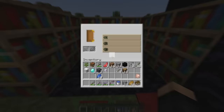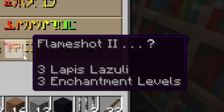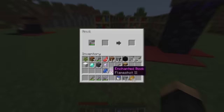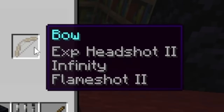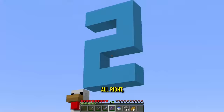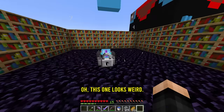Now we can enchant — just a book. Our options are Unbreaking 3 (don't want that), Impaling 4 (that's vanilla), and Flame Shot 2 (whatever that is — let's go with that). Three lapis, three enchantment levels — we got Flame Shot 2 and were given an anvil. We put the bow and the book together, and we've got Flame Shot 2. What does it do? Oh my gosh, it's a fire ring! Level two done.